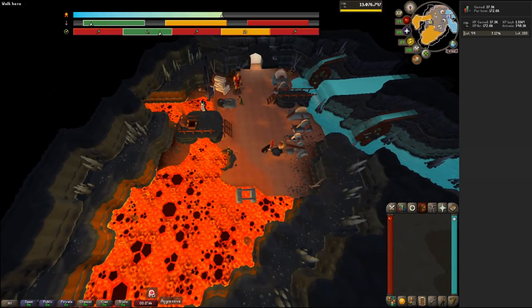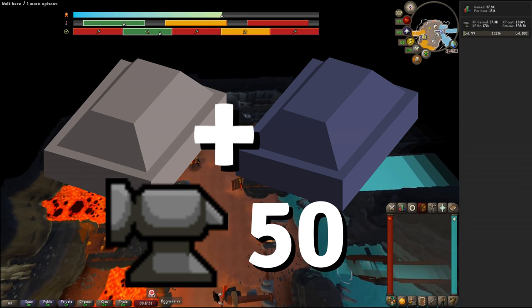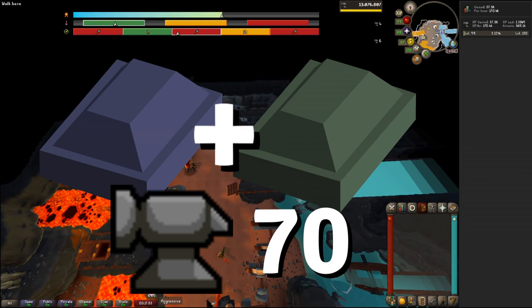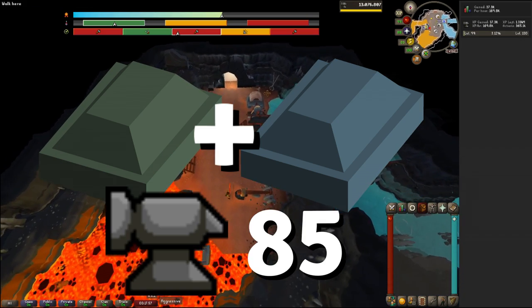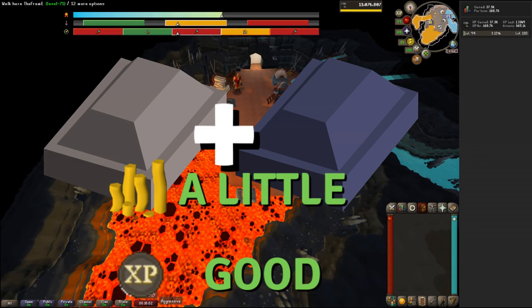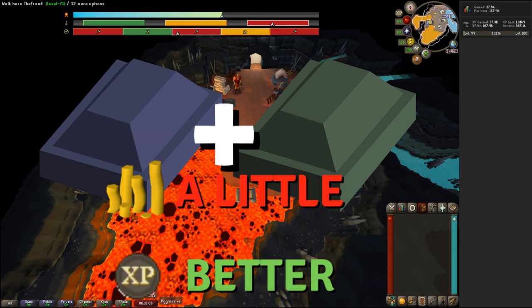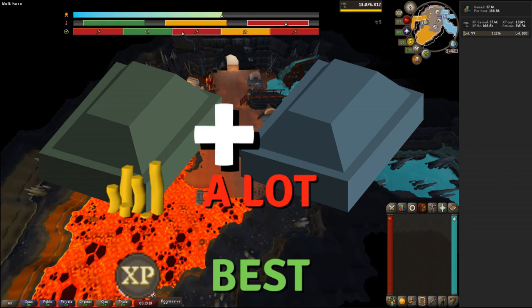Using any material will require the smithing level required to smelt that bar. To use 14 steel and 14 mithril, that's level 50. For 14 mithril and 14 adamantite, that's 70. And to use 14 adamantite and 14 runite, that's 85 smithing. These are also the three combinations I think you should consider: the steel and mithril combo is profitable, the mithril and adamantite combo is cheap and provides a good amount of experience, and the adamantite and runite combo, while costly, offers the best experience available in the minigame.